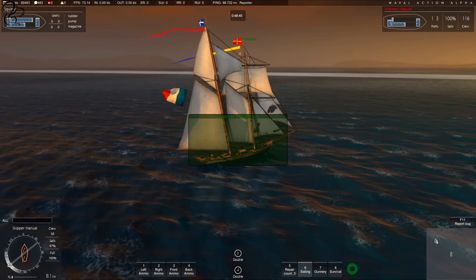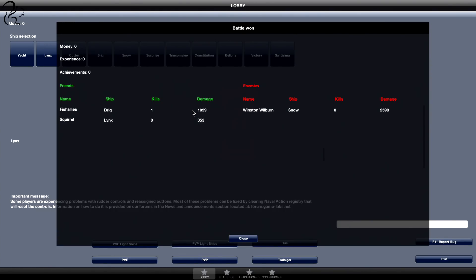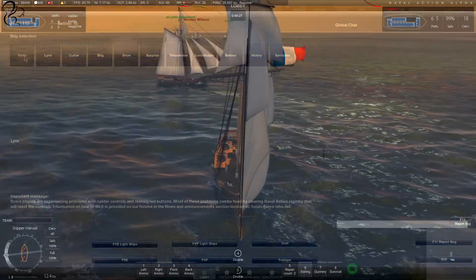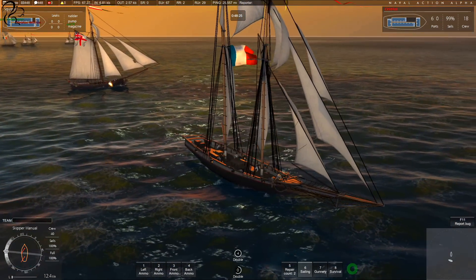We won! The results screen comes up — I did 353 damage and got one kill. Fish Allies, using a brig which is a really big ship, did 2,500 damage — that's insane. The fact we won is all down to Fish Allies and has absolutely nothing to do with me. If I click on cutter now, I can see 3,006 out of 5,000 damage — I need a bit more before I can move up. There are lots of ships; I haven't been past the links yet.